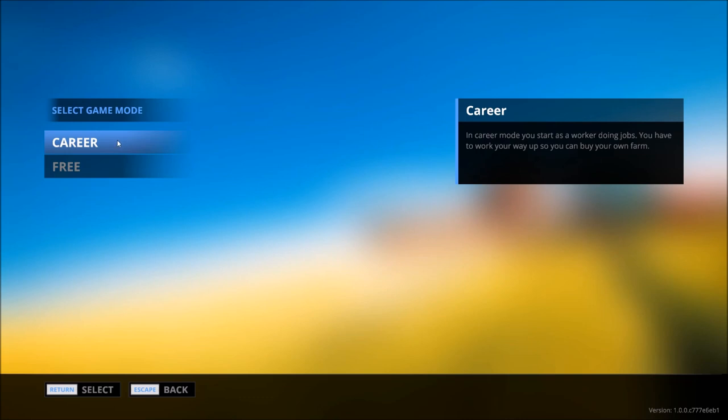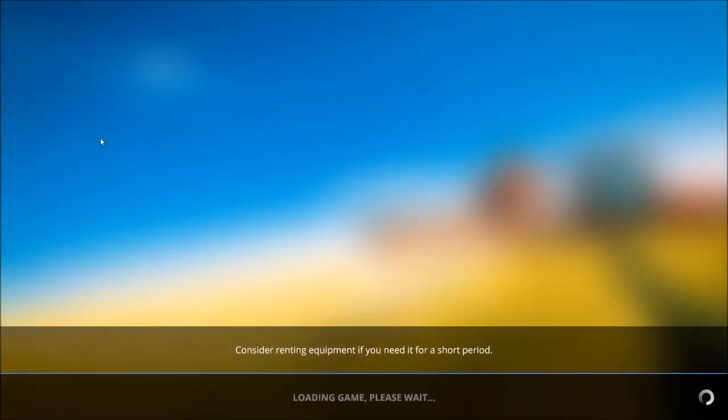Hopefully you will join me for that career playthrough. You have two options: career or free play. In free play you start out with your own farm and a little bit of equipment, and you can take on any jobs you want or spend all your time working on your own fields. For our Let's Play series we're going to use career mode, where we simply start out as a farm hand doing jobs for other farmers until we can make enough money to purchase our own equipment, animals, and fields.